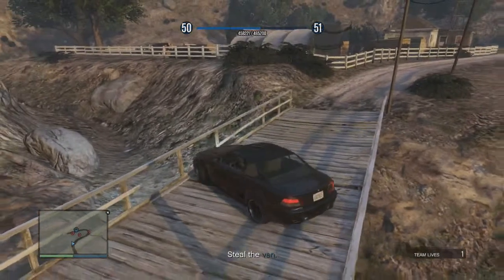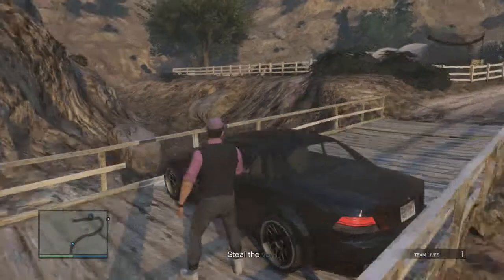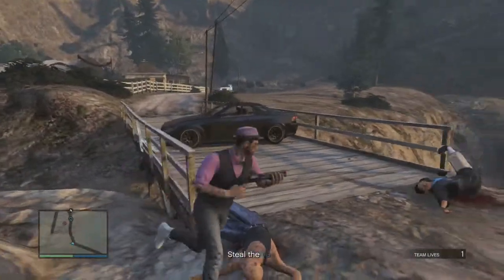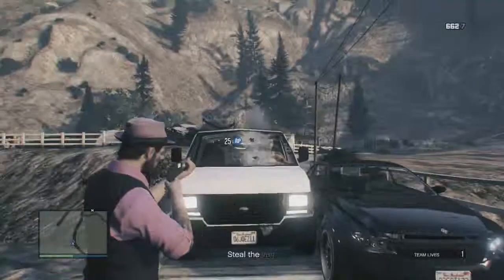I do not recommend going onto the bridge to block it, because sometimes that can stop the guy trying to escape — the game thinks you're coming to kill him so he doesn't bother trying to escape. So don't go on the bridge; just block off the bridge with a car right in front of it and hopefully he'll come to you.